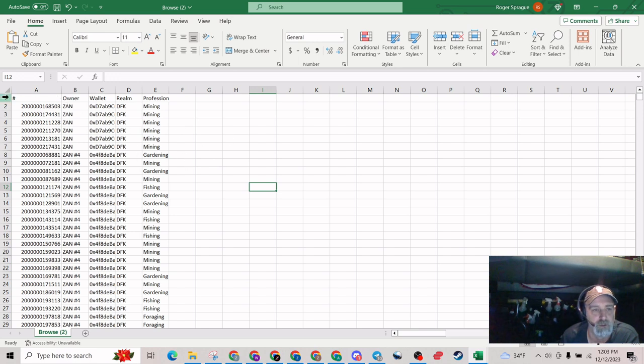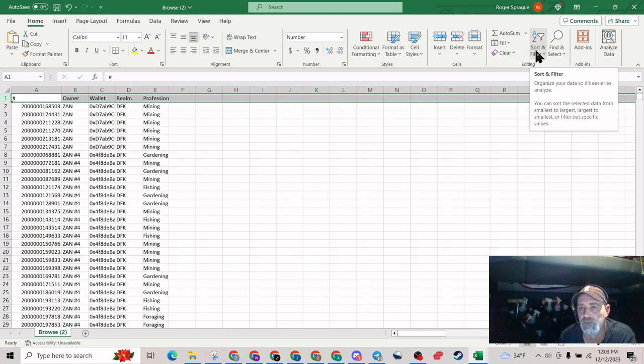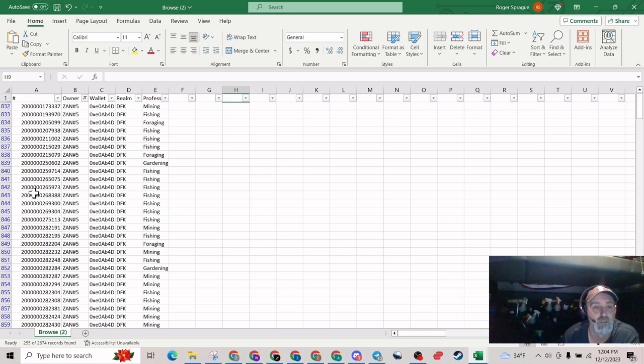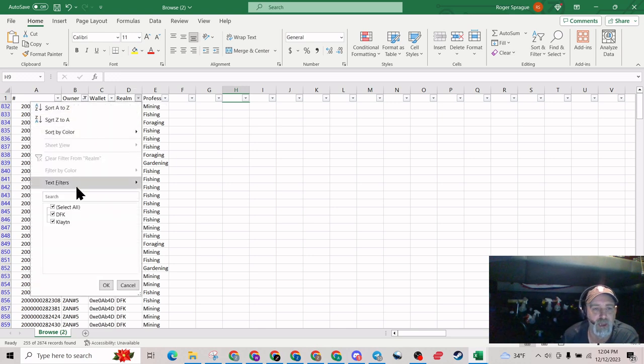Now we need to add some filters. Click on row one, go to Sort and Filter — that little A-Z with the filter sign — click on that, then click Filter. That's going to add filter dropdowns on the top line. For hero ID we don't need to filter, but for owner we do. Click that little down arrow on Owner, hit Select All to deselect them all, then select only wallet number five and hit OK. Now everything in here is wallet number five. Come over to Realms, click that, deselect them all, and select only the ones on DFK realm.